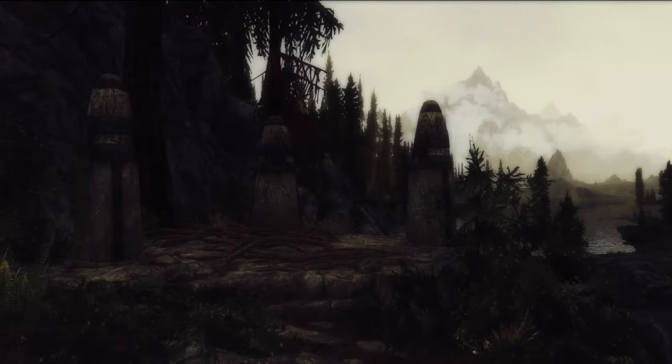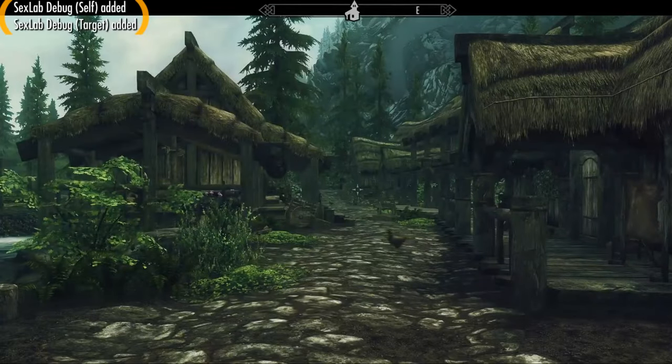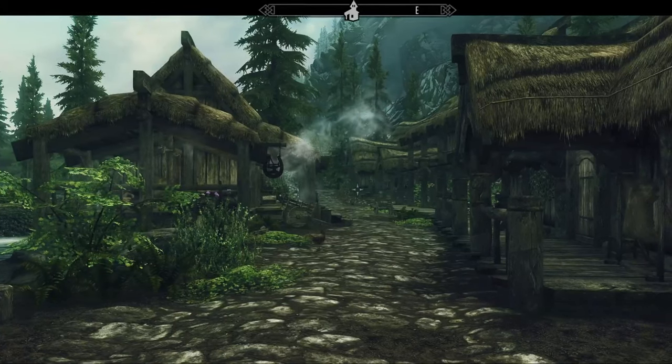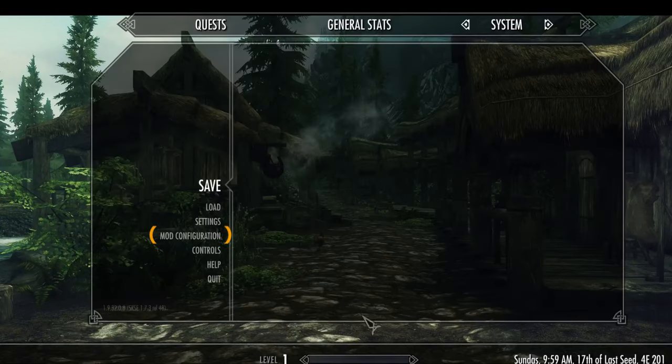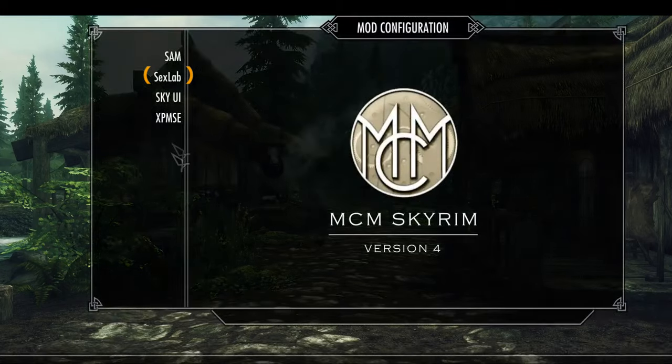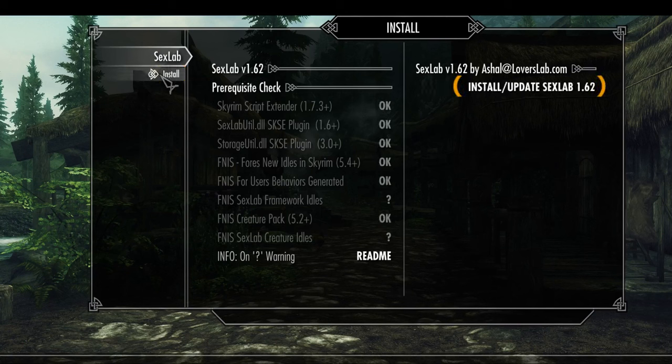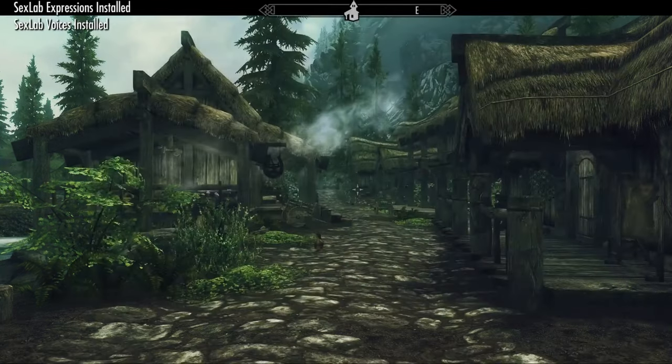It's time to open up Skyrim using SKSE and set up Sex Lab. When you get in-game, you might see some text appear in the top left-hand corner of the screen — some mods will do this when they're initially installed and enabled. Next, hit the Escape button and look for the Mod Configuration section. If you haven't installed SkyUI before, this will be a new option. Select Sex Lab, then select Install from the left side of the menu.